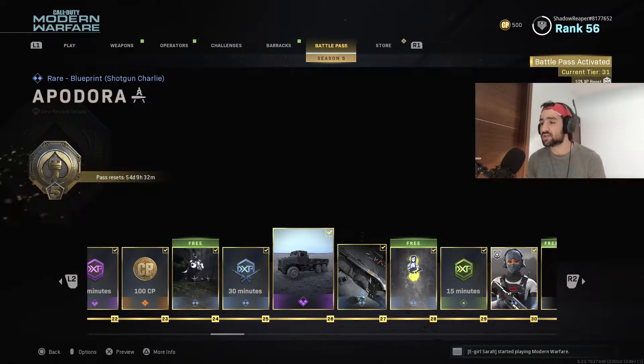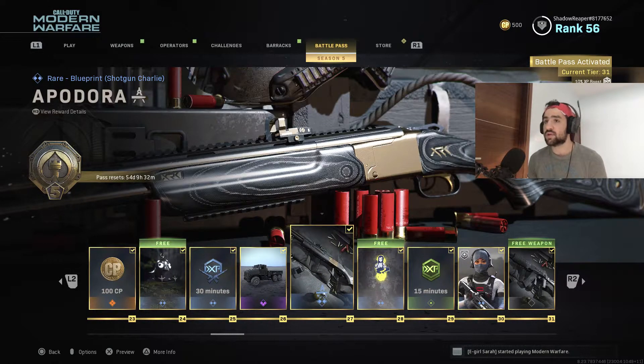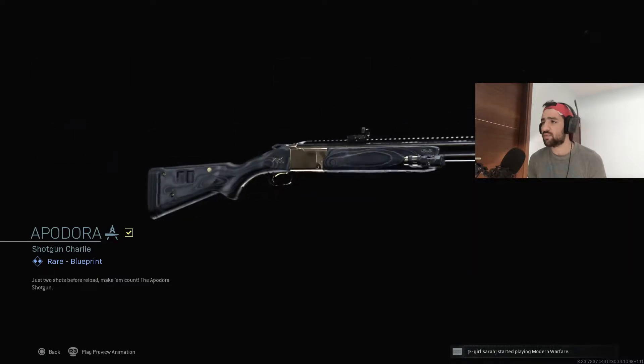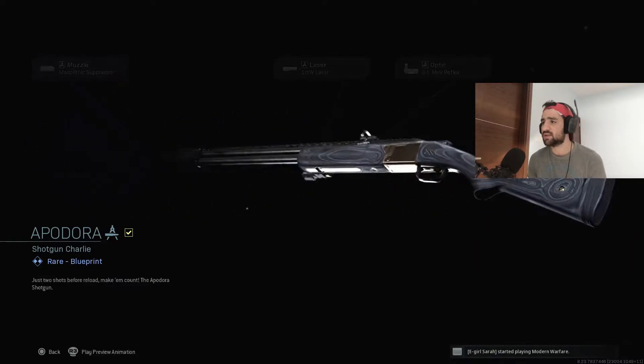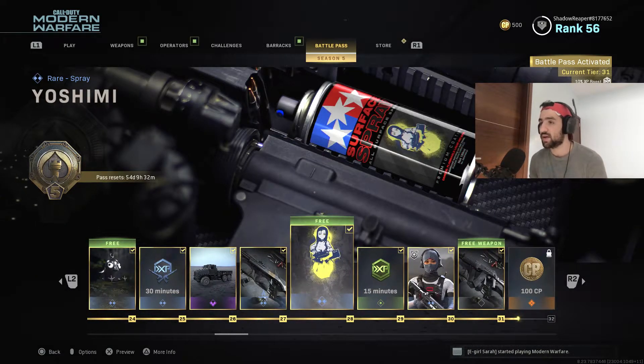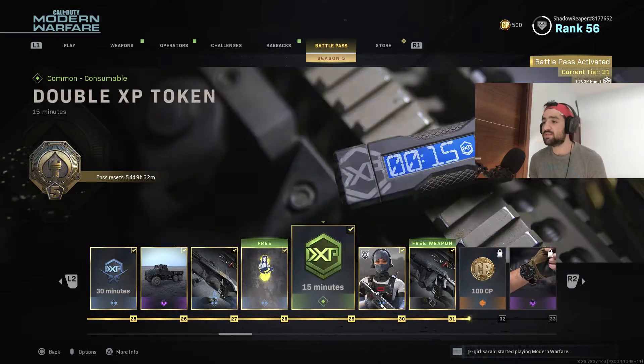There's a brand new vehicle skin, and a shotgun — the 725 blueprint. It's been a while since I've seen anything like this, and it's really cool, though I'm not a big fan of shotguns to be honest. We also got the Yoshimi spray.